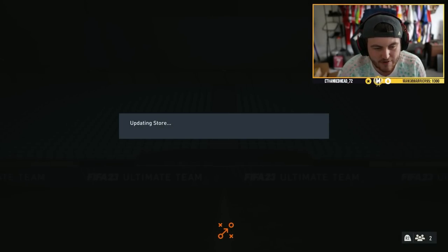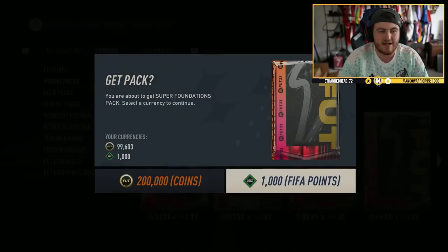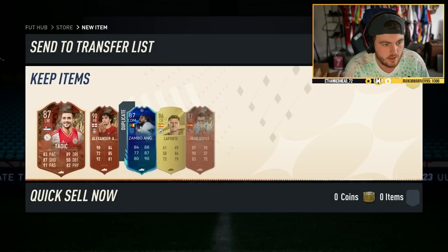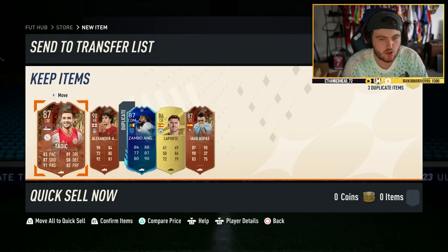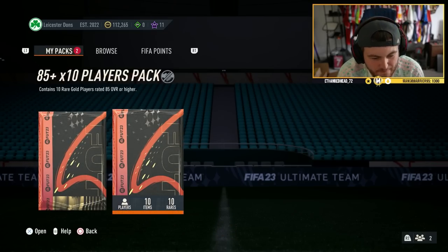It's just gone 6 p.m. as well, so we'll see if we have any content for 6 p.m. But before that we're going to open up one of these super foundation packs and hopefully get ourselves something decent. Can we get another Footies? Not looking likely from the front of it. Hopefully that's Foden... no, we got ourselves Trent, Zambo and Gisa. Nothing great there.